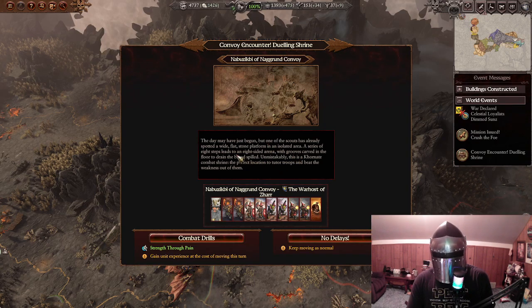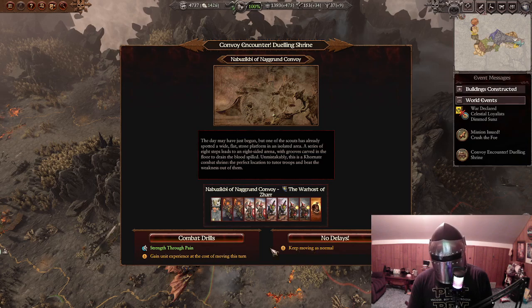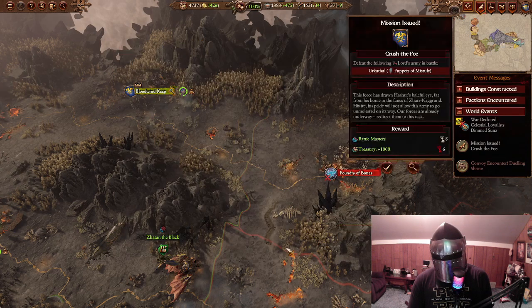A series of eight steps leads to an eight-sided area. Grooves carved in the floor drain blood spilled. Unmistakably, this is a consecrated combat shrine. The tutor troops can beat the weakness out of them — combat drills. But it costs movement this turn, and we don't really need it. No delays.